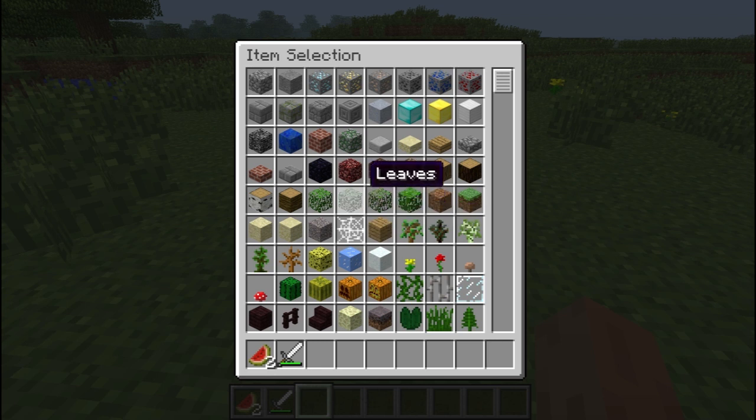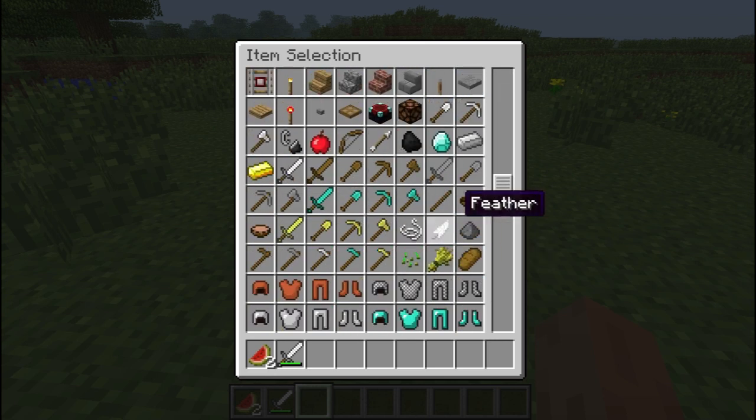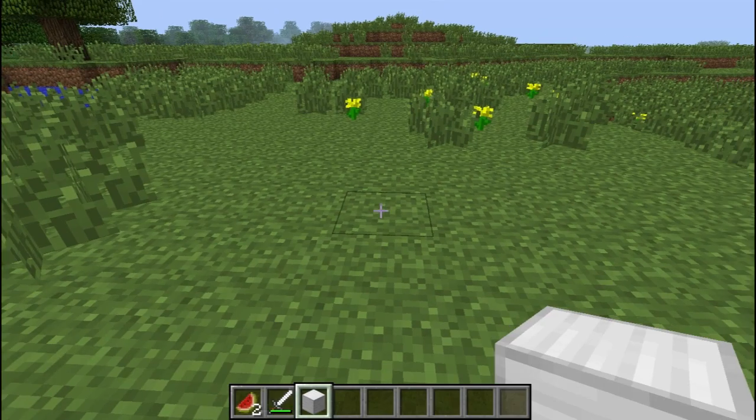We've just been walking around so I'm going to actually start building something. I'm going to build like a mad castle — I mean, turret. Fantastic. I'm going to build a block of iron — stone bricks.